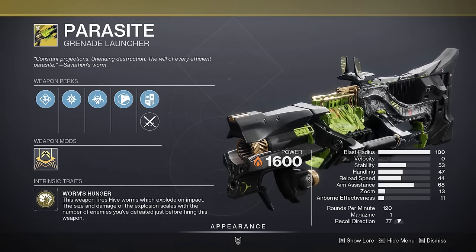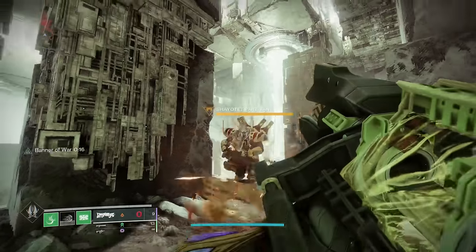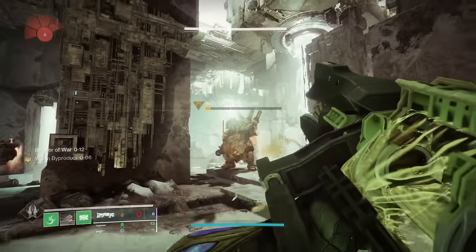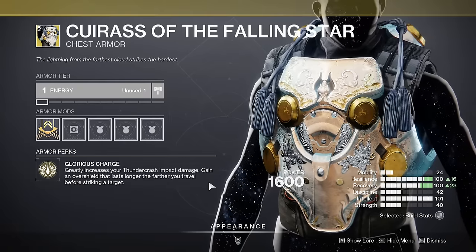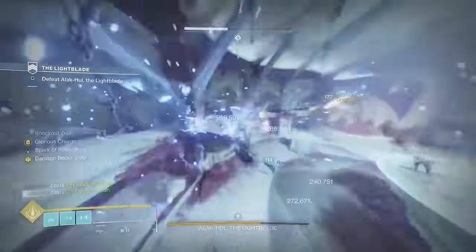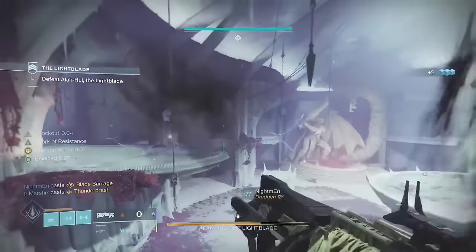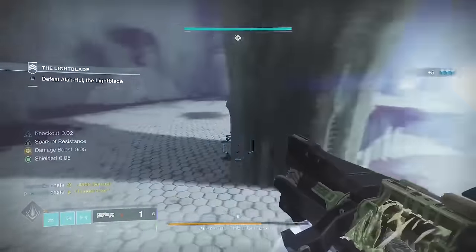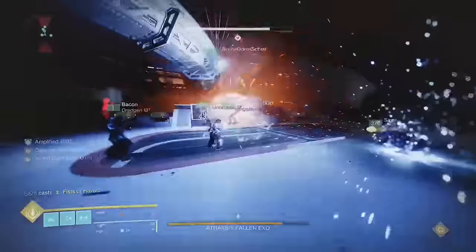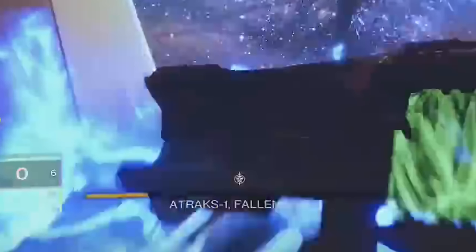Parasite is the king of burst damage. The first shot deals an absurd amount of damage when you have 20 stacks, but then it falls off immediately. That's fine because we're pairing it with Curus of the Falling Star, which will double the damage of your Thundercrash super. So you go into a boss fight with Parasite, immediately pop your super and slam into the boss, and they're probably dead — especially if you have a full team of 6 people doing the same thing. Raid boss by the way.